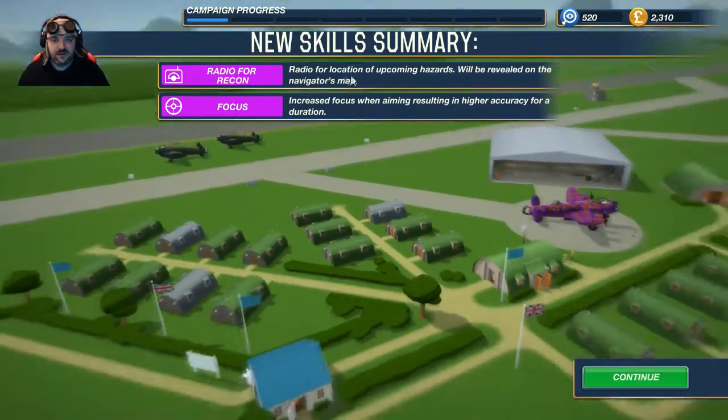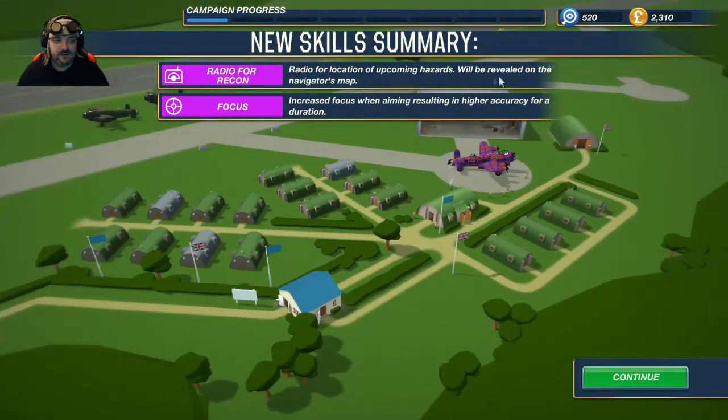Radio for recon means the location of incoming hazards will be revealed on the navigator's map — basically like flak, radar, all that kind of stuff. You can then hopefully navigate around them, but until you get custom waypoints you can't. Focus means increased accuracy when aiming for a duration. Basically focusing on a target — but it does work, it's really powerful. Especially if you can get them from long range and zero in straight away — you can take out three targets in quick succession.